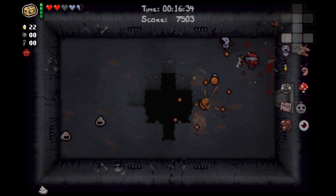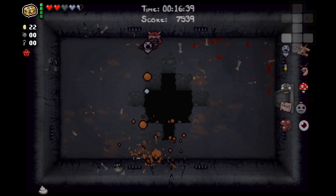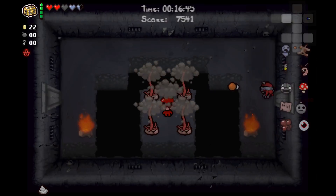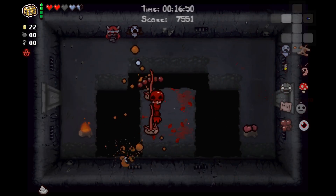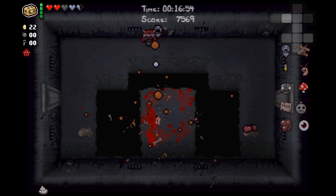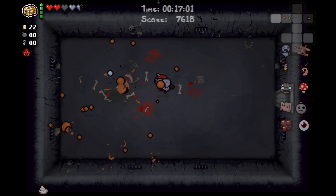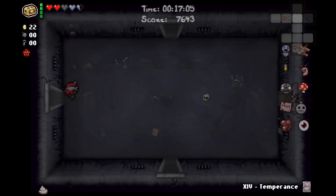Bad bit of damage against the dips. We're actually doing a large amount of AoE damage because of the Parasite and Cricket's Body - so that's super, super nice. That's probably one of the benefits of this particular run. Some consumable gains would be very nice, and if we get a key, I would definitely consider going to the shop. We didn't go to the shop on the last floor mostly due to the fact that we didn't have a key.